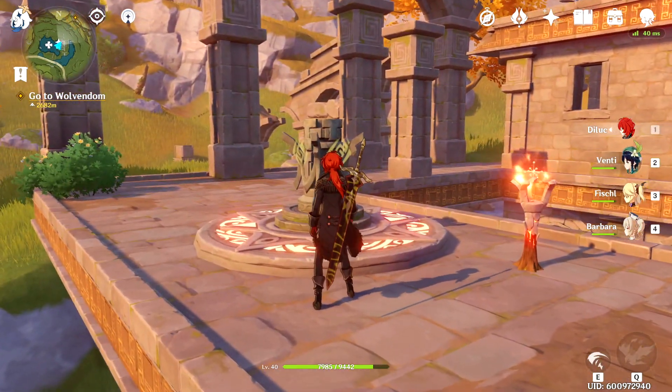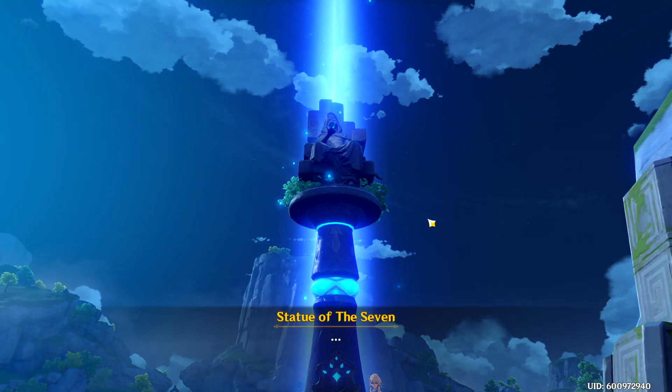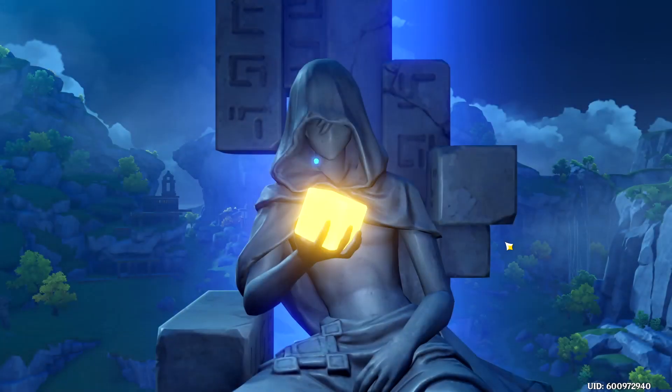Now, obviously you need a Geo character to light this up, but if you have a traveler and you go to a statue of the seven, you can resonate with Geo.